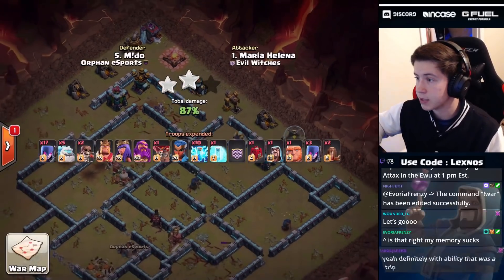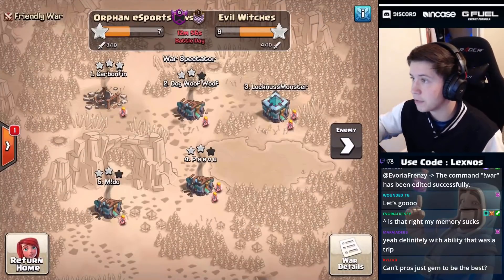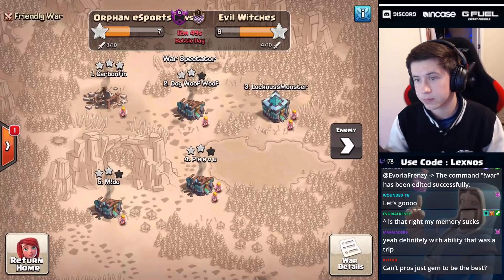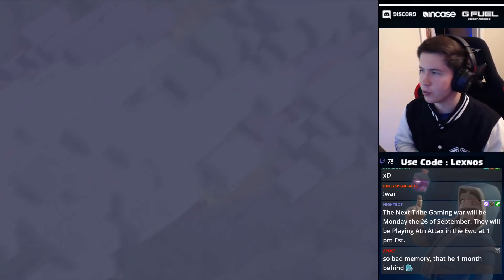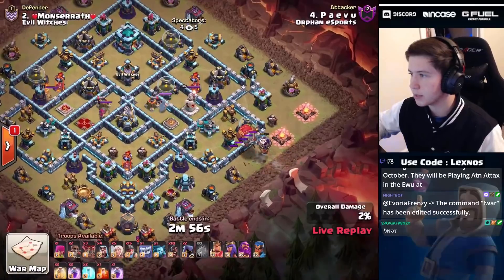Hindsight is 20/20 - when I was watching that attack live I thought the skellies were going to take out that single before it roasted the RC, and she probably thought the same. Nice try to Maria, but it's gonna be a defense - which means Orphan Esports really have a chance here to get a commanding lead. The next attack is in for Orphan Esports - it's Pay Vu the god himself, coming in with a queen charge hybrid.